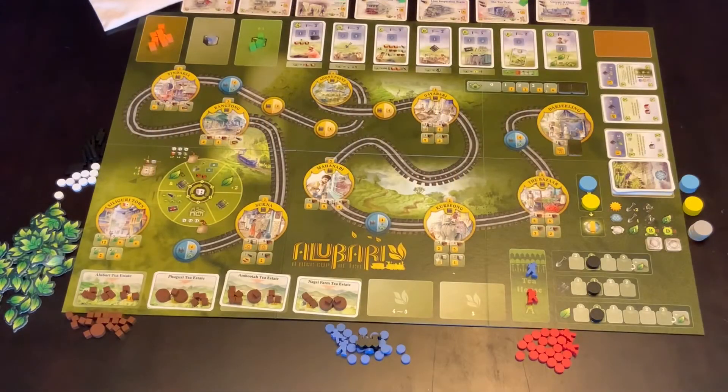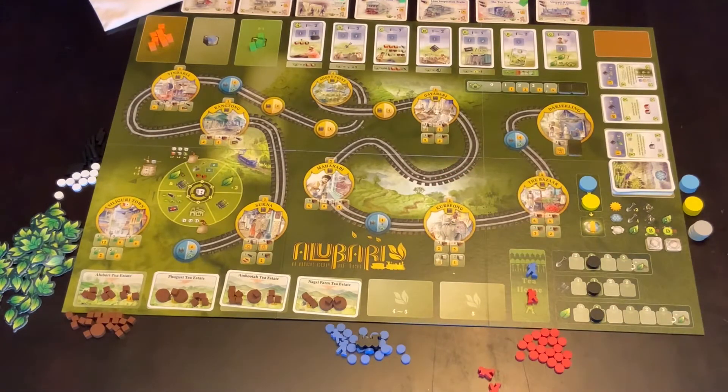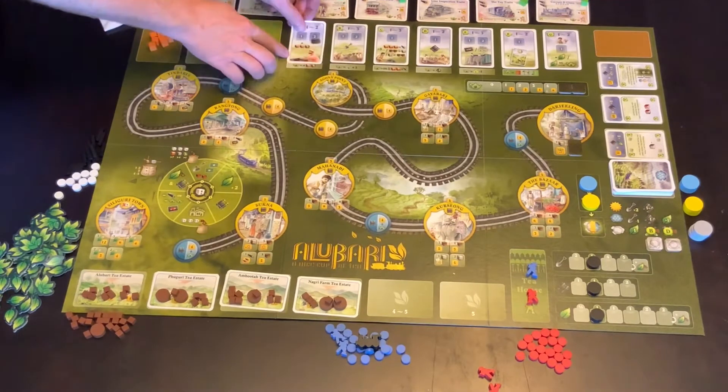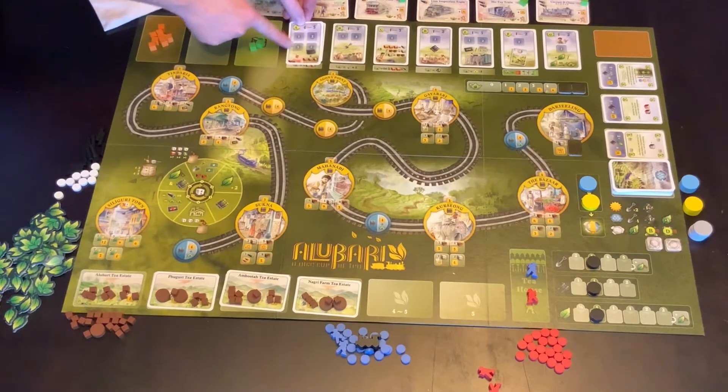Alibari is a worker placement game. You have two workers each. The places where you are placing those workers are up on this line of cards. Each card does something slightly different. Once all of the workers have been placed, we then go in order of the cards, in order of number, working our way along. The number of spaces available on each card will change with the player count. In a three-player game there'll be a third one available, on a one or two player game there's only two, and on a four or five player game there's four spots available.